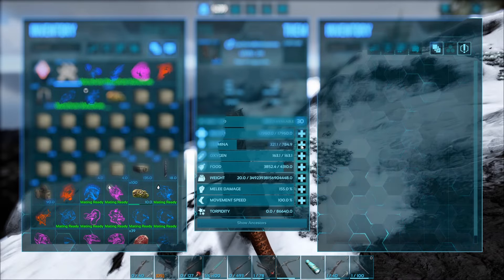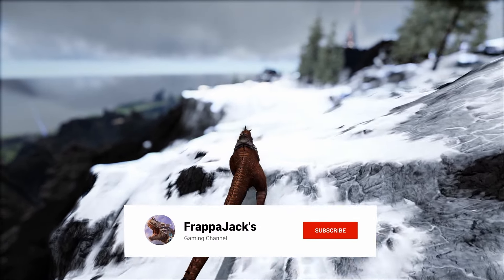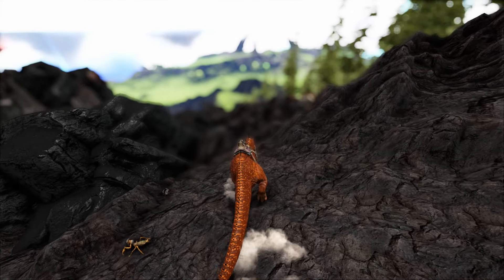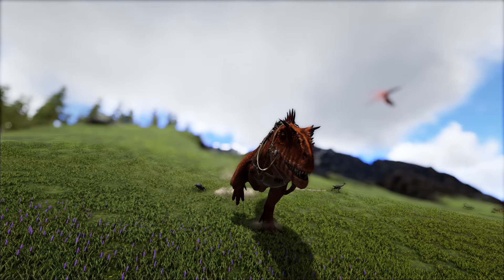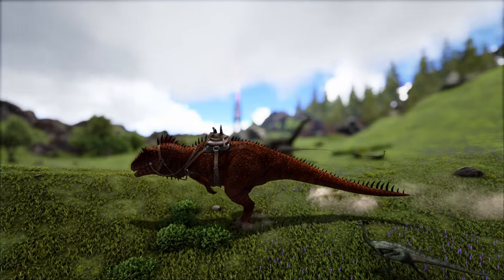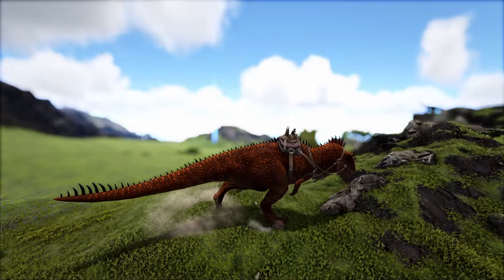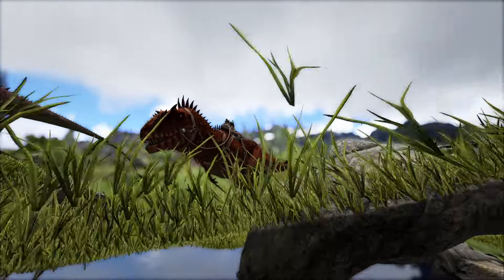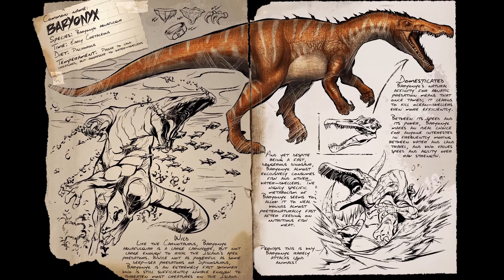Obviously if you want to be silly you can crank all your levels into stamina, but I wouldn't really recommend that. Maybe just get a stamina mutation if you're actually looking into all of that. These creatures, although not the easiest to tame as there is a little bit of faff involved with the tame method, are pretty easy overall, and once you've got them they're extremely powerful. They're essentially the Giga but better in every way the Giga is bad, and they also deal the bleed ability, which is another huge bonus.